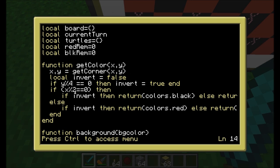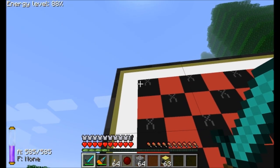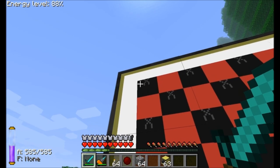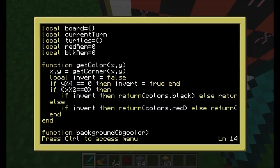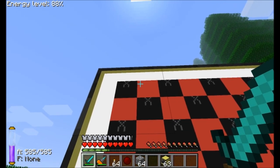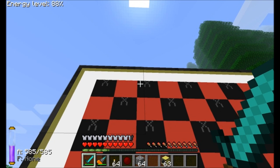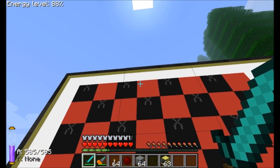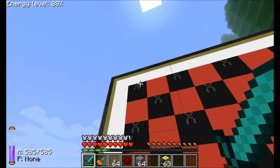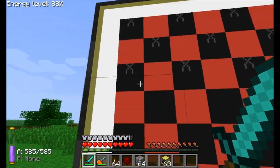Then I check if the X coordinate mod 2 equals 0. The board starts at X3, and each square is 3 blocks wide: 3, 4, 5. Three is not divisible by 2, so that returns a black square. The next square starts at X6 — 6 is divisible by 2, so that's a red square. Then 9 is not divisible by 2 (black), 12 is divisible by 2 (red), and so on. Then we invert those colors if we're on an alternating row, because the Y number is divisible by 4 with no remainder.